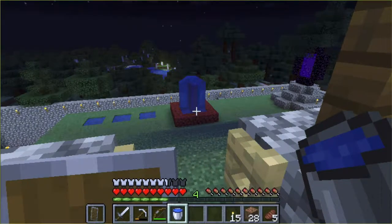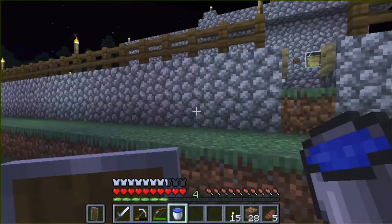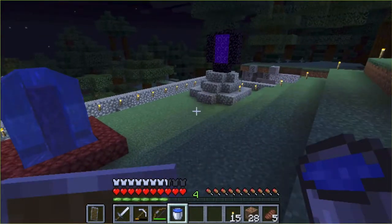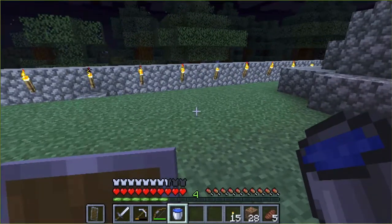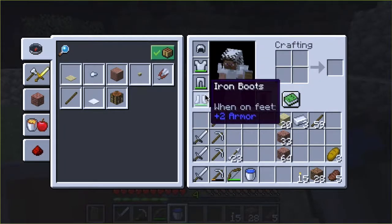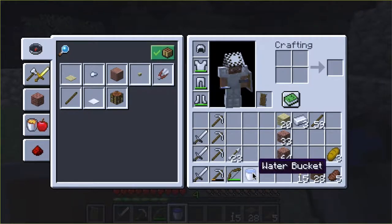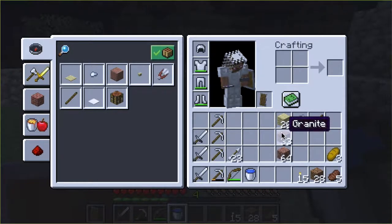Hey everyone, it's dad, welcome to another episode of Minecraft let's play. Today I'm gonna go back into the Nether. I changed my armor from diamond because I didn't want to lose that in the Nether. I'm bringing iron weapons, a bucket of water, a lot of granite to build paths and markers, some food, and some torches. Let's go.